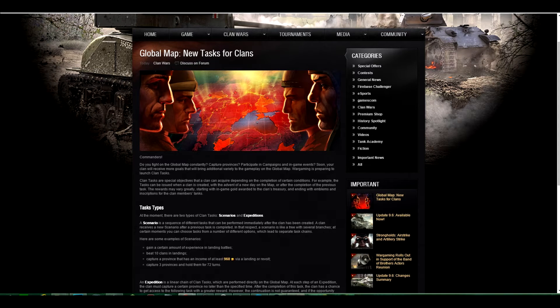Hey guys, it's RagingRaptor here, and you probably already saw the Global Map New Tasks for Clan. Basically, at the moment you get gold for your treasury when you complete several tasks. But on the lower side there is also something about special inscription emblems and camouflage patterns as a task reward.